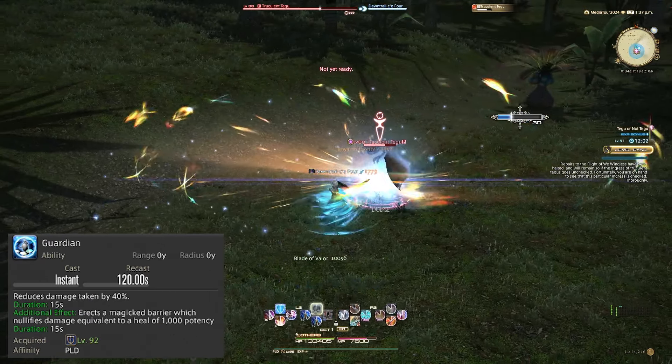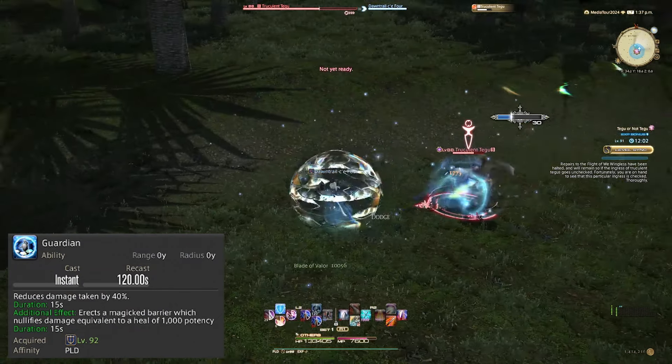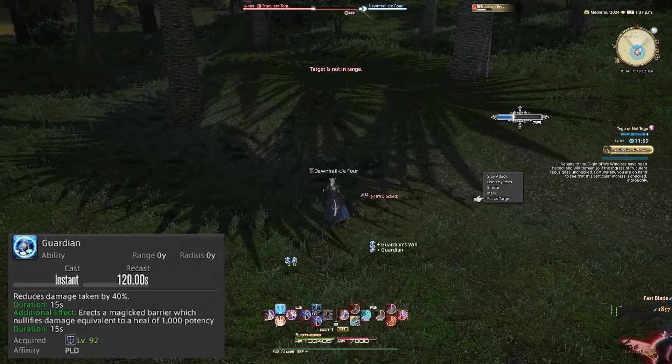Sentinel upgrades to Guardian at level 92, increasing its mitigation percentage from 30 to 40%. It also gains the unique secondary effect of providing a 1000 potency shield to the Paladin when you click it. And honestly, that is a crazy strong secondary.